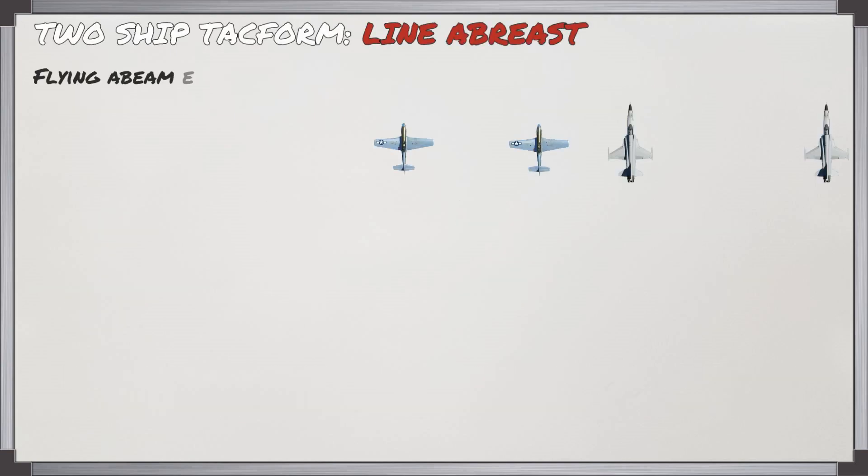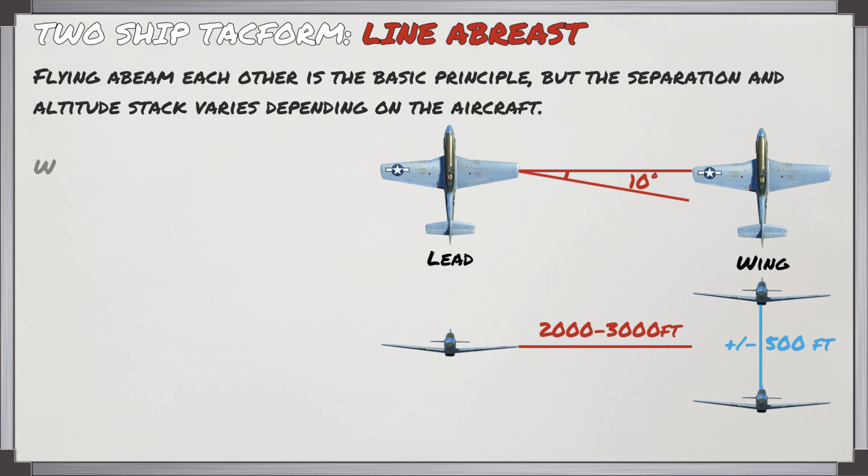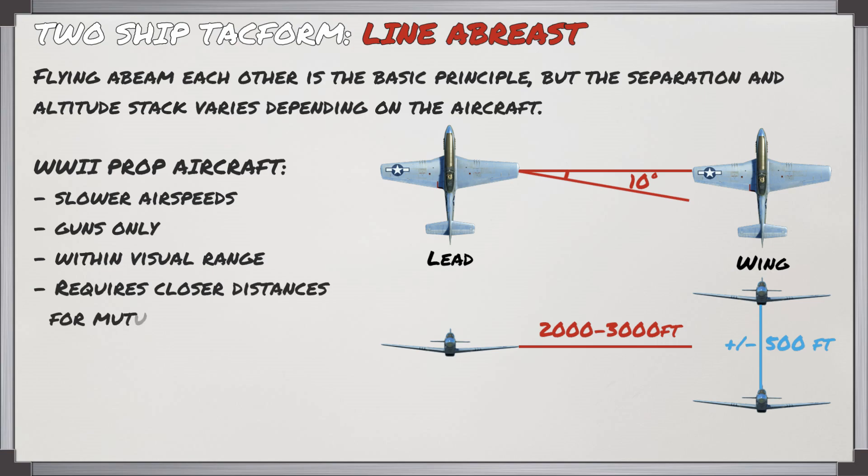The most common formation you're going to fly is line of breast. This is when you're both flying abeam each other — this is the basic principle — but it's going to be your horizontal separation and the altitude stack which will vary depending on the aircraft. For WWII propeller aircraft, it's slower airspeed, guns only and within visual range, so you're going to have a distance between you of about 2,000–3,000 feet with a stack of plus or minus 500 feet.